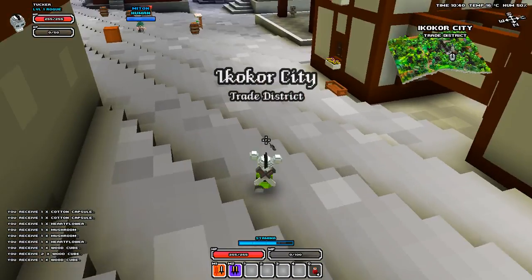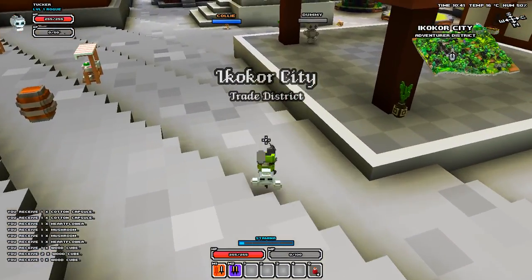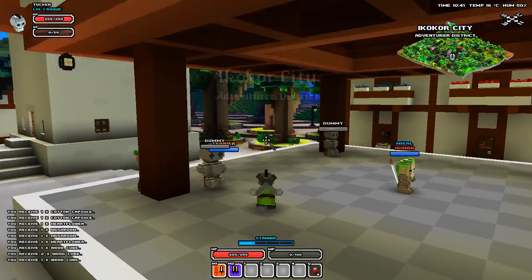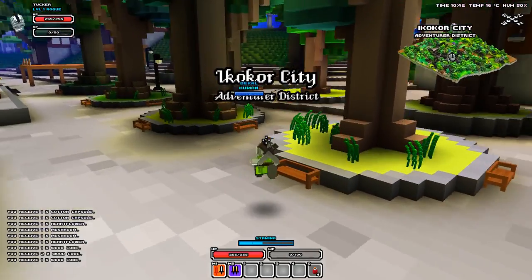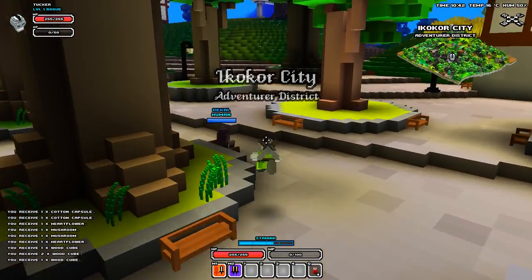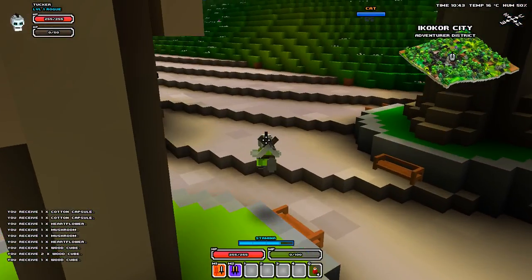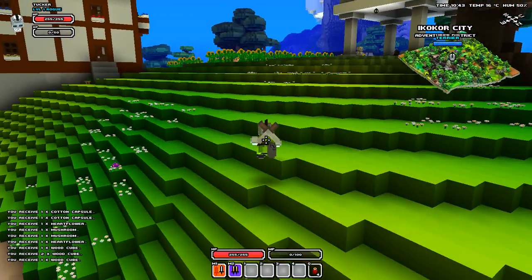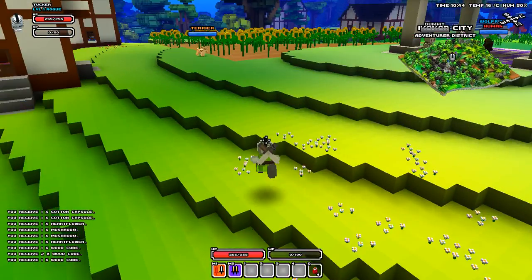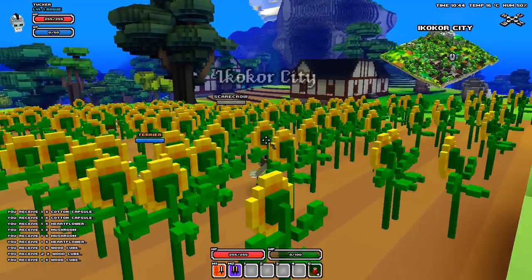Right now we're going to stick close to the town in case we need to come back. If you see an animal that's green, you can try to kill it if it doesn't look too hard — like a little cat or chicken — because it'll get your XP up until you're strong enough to fight other things like bosses.